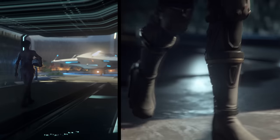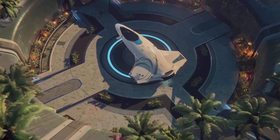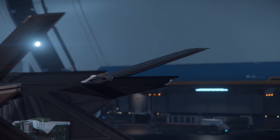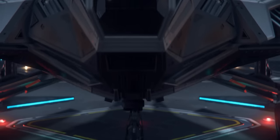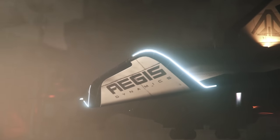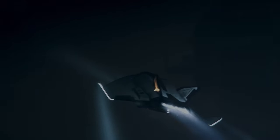Every month we have a ship giveaway. This time for May, to celebrate Star Citizen Alpha 3.17's release, we're giving away three prizes to three separate winners: an Origin 100i luxury starter ship, a Consolidated Outland Nomad versatile freighter, and an Aegis Avenger Titan multi-role ship. They all come with lifetime insurance and access to play Star Citizen. To enter, just comment on any of my videos made during May. More details in the description below.